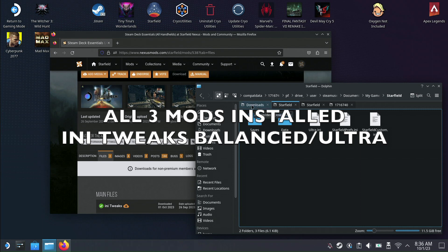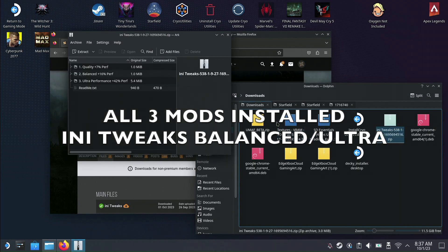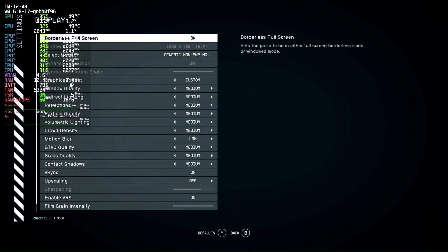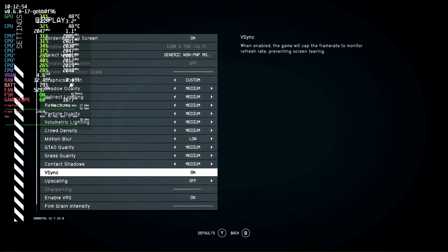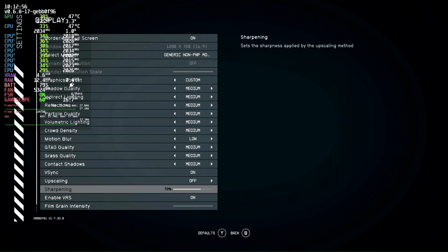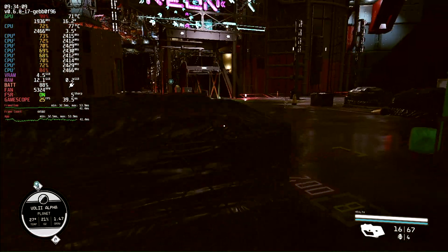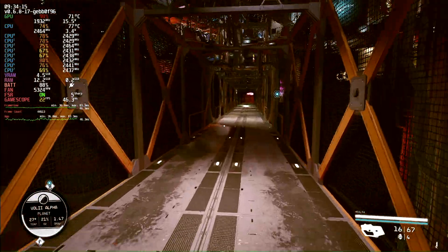You will need all three mods, and the only variable is the 'any tweaks' mod, which I used the balance preset on. Ultra in-game settings, display everything set on medium with upscaling off. Outside here in the city of Neon, the frames aren't the highest but everything looks good and is running smooth.